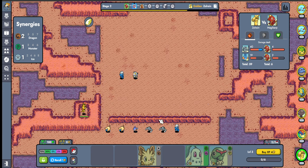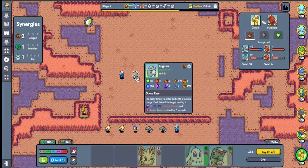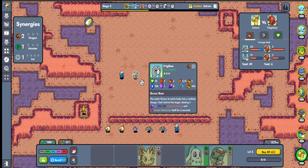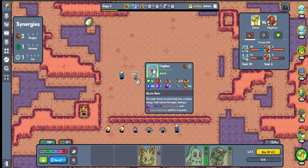Hold on, hold your horses - what do we play? Why does Frigibax have three evolutions? Oh yeah, it does - it's a three-stage line. I completely forgot. I thought Frigibax only had one evolution, which was Baxcalibur.